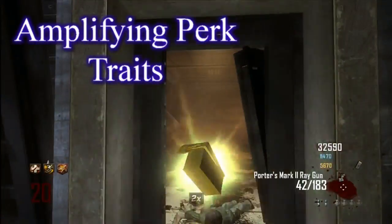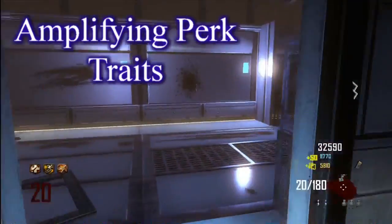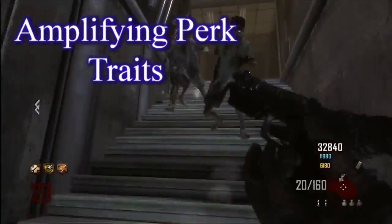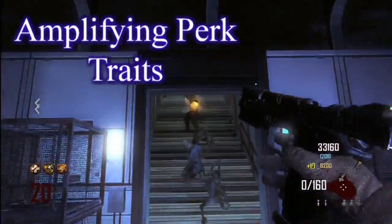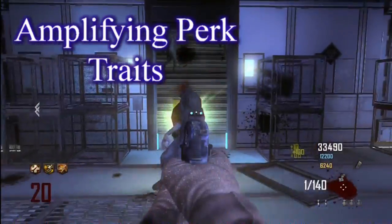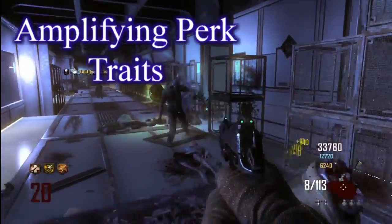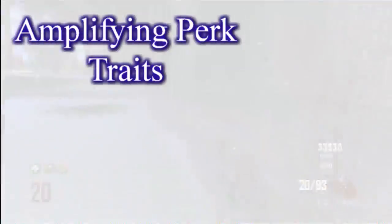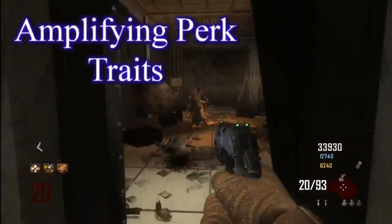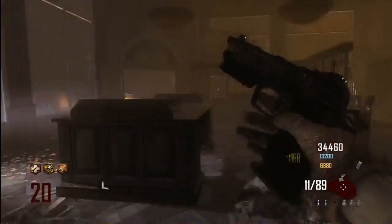Same with insta-kill and double points mainly — you have them longer, that would be the way to amplify them. Or double points gives you more points — like triple points, quadruple points and stuff like that. But max ammo — you would amplify that one, that would be really easy actually. You would just get more ammo in your gun. Even though your gun can only hold a certain amount, who cares if it has more ammo than usual? It's a custom match, it doesn't really matter.